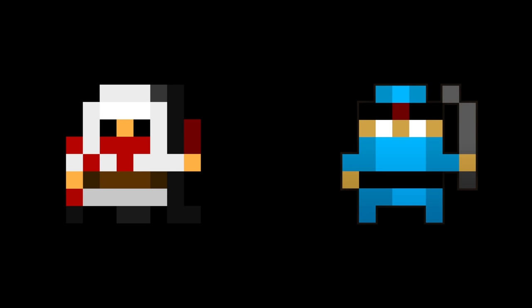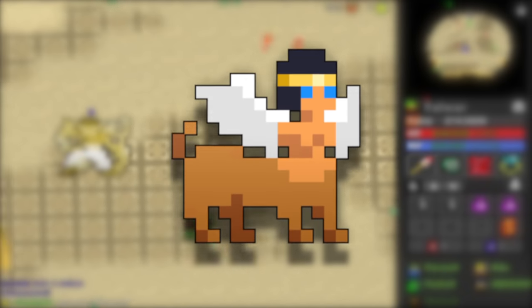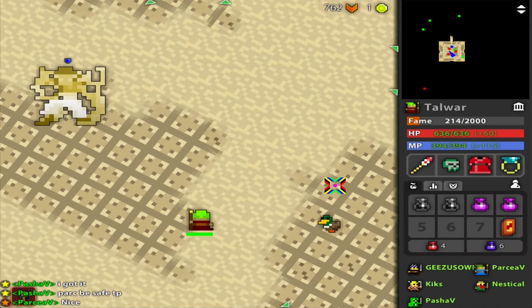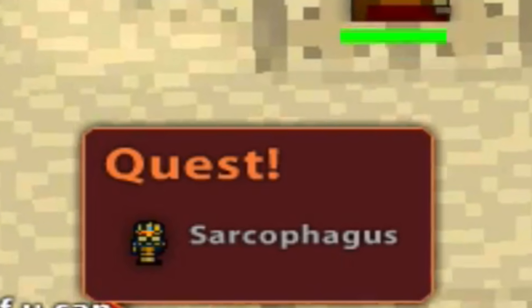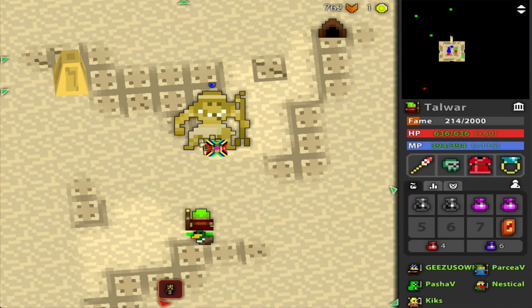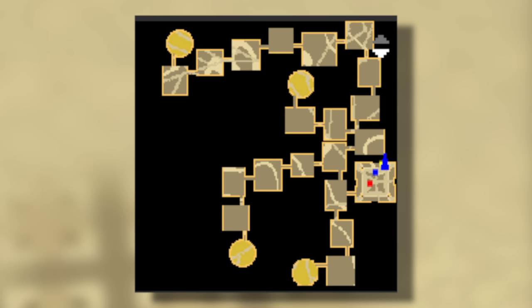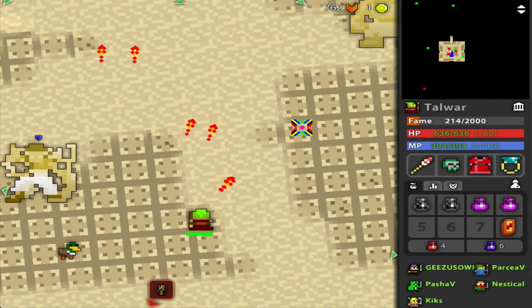Let's jump right into this. The first thing to know about the Tomb of the Ancients is that it drops from the once-per-realm Grand Sphinx. Once inside, you'll notice that you spawn right in the boss room. However, the bosses are not yet activated. In order to awaken them, you have to follow your quests on the map to find and destroy the five sarcophagi. Because of where they're located, you'll end up combing most of, if not all, of the dungeon, so this can take a pretty long time to complete.